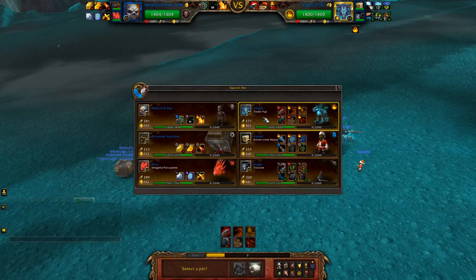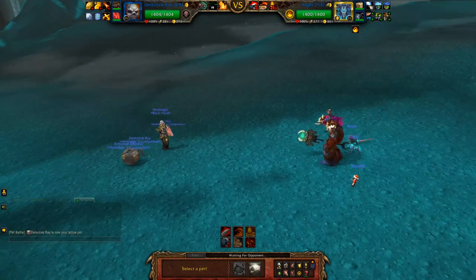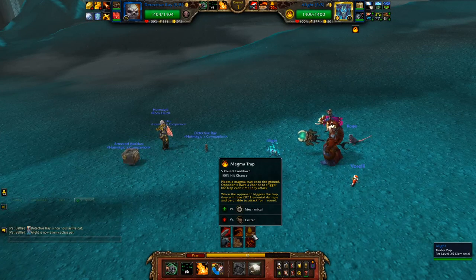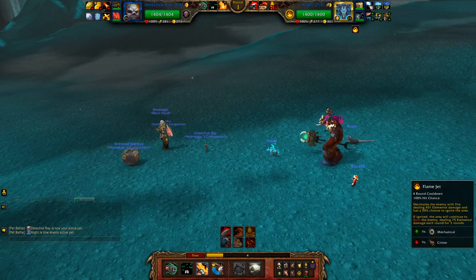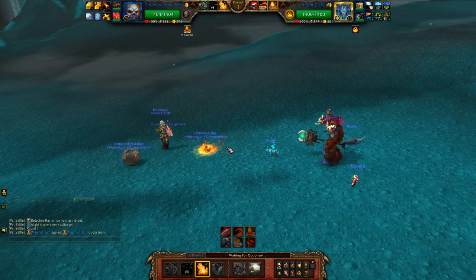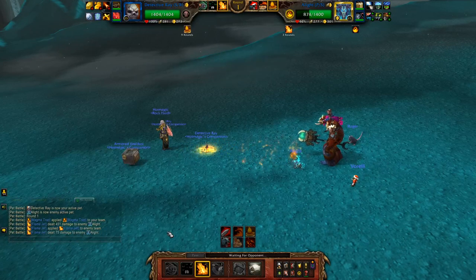Let's start out with Detective Ray first, because I feel like he's going to bring in the Tenderpup. This Tenderpup probably has Magma Trap and Magma Wave, so let's just go for a Flame Jet. Yep, there goes a Trap as expected. Alright, I got that off as well as the DoT.